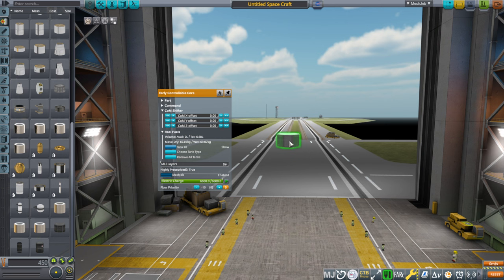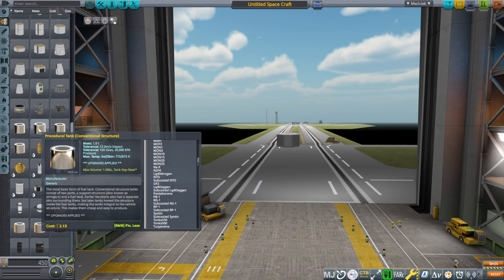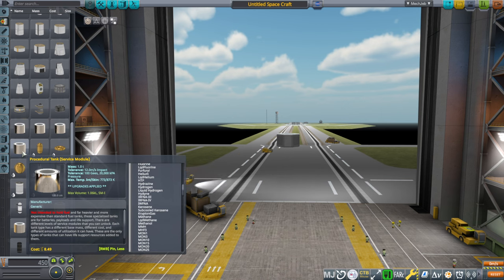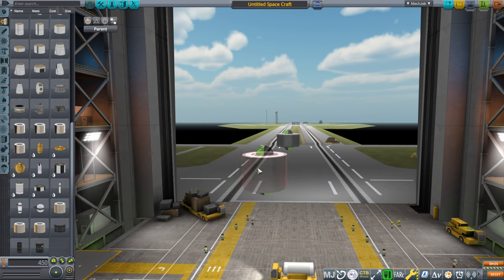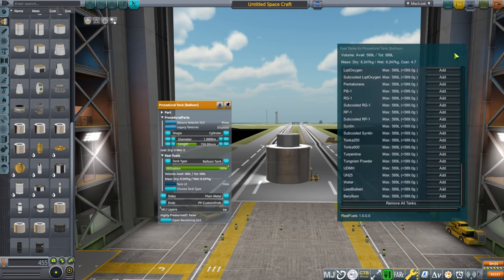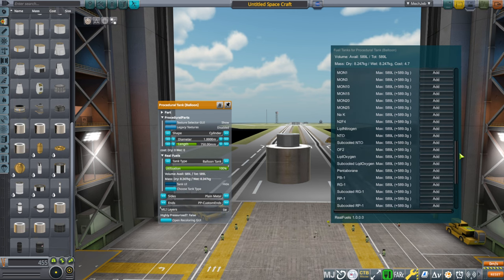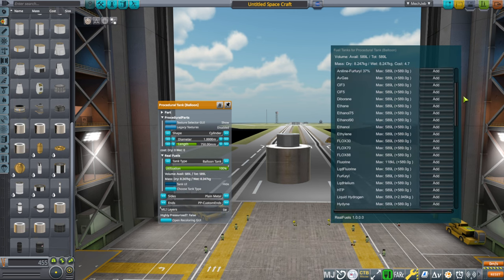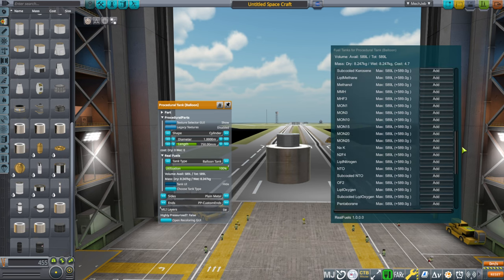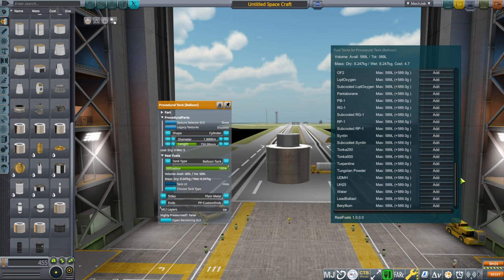Not all resources will be available for every kind of tank. We have a variety of different tank types: balloon tank, isogrid, conventional structure, service module. With the balloon tank — which is the pickiest — it always has to have near 100% utilization, and it won't be able to carry stuff like food, water, and oxygen, though it still has a fairly good selection of other resources. We won't talk about the specifics of all these just yet.